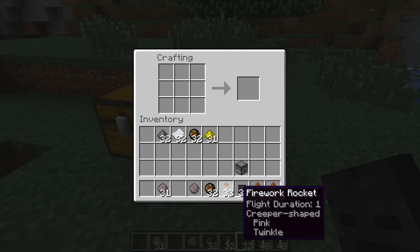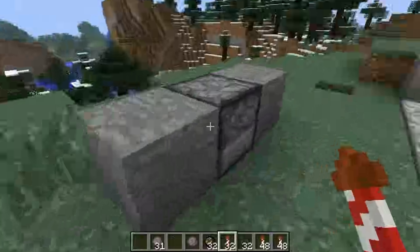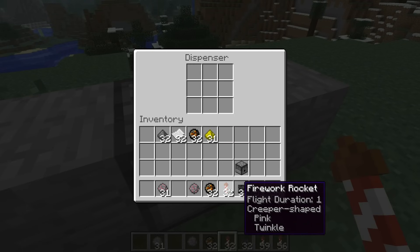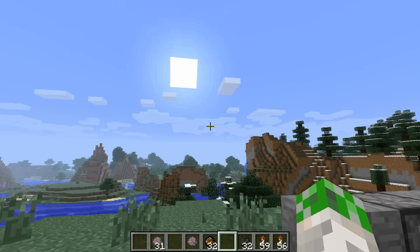So let's make 32 creeper-shaped pink twinkle fireworks. We should load them into our dispenser setup here, and probably change the time to night, get in a nice position, and then we'll check how it looks.